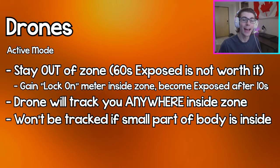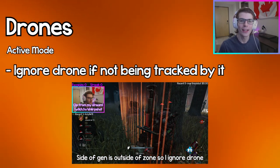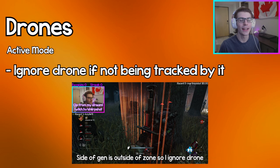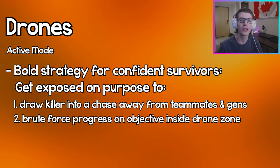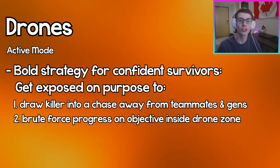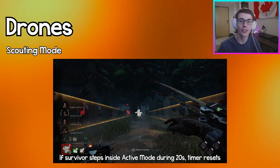If you're at the edge of the zone, you'll only get tracked if the majority of your body is inside it. So if you can work on a gen right outside the zone without getting scanned, do it and ignore the drone. If you're really good at looping and can take a hook, go inside an active mode drone and get exposed on purpose to make the killer chase you and draw them away from the objective. If no survivors are scanned inside the drone's active mode for 20 seconds, it goes to scouting mode.